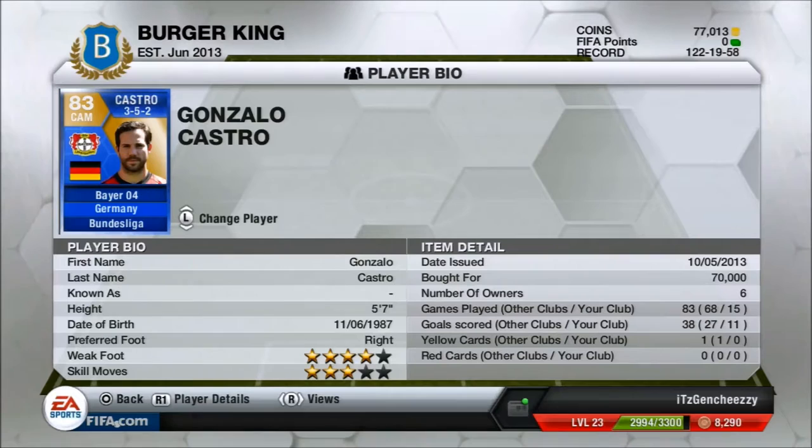So yeah guys, as you guys can see today, I'm going to be doing a review on Gonzalo Castro. He cost me 70k, he has 4-star weak foot and 3-star skill moves, and I'm playing him in the CAM formation in my Bundesliga squad.